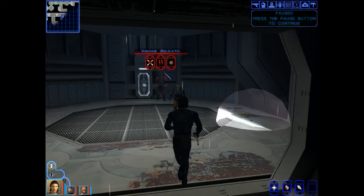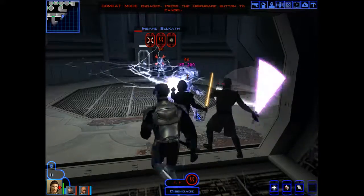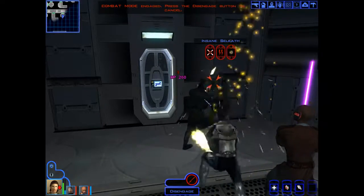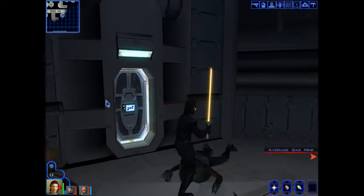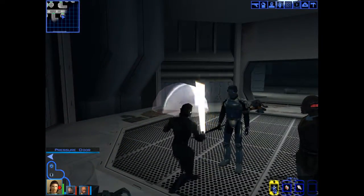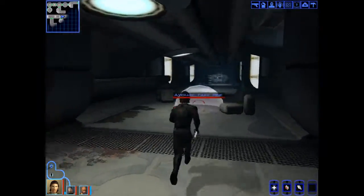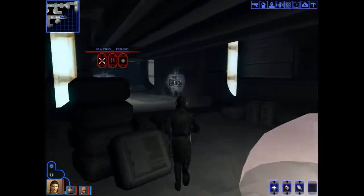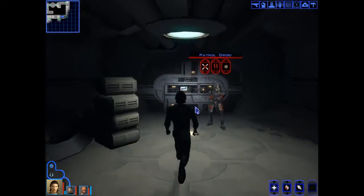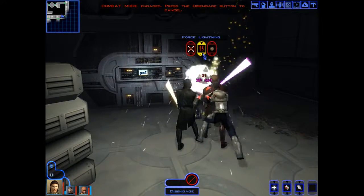It's more insane Selkath and some gas mines and it looks like another door out. That's enough of that — we'll just cut this dude down. There we go. Yes, another pressure door. Pop another heal on us. All the dramatic combat music is dramatic. Nice job. Who triggered it? Jolee, of course. This is one of the tough ones. These guys are worth 500 experience points.